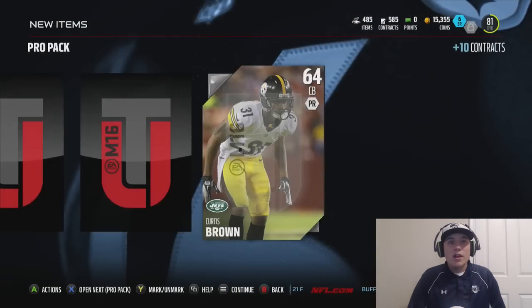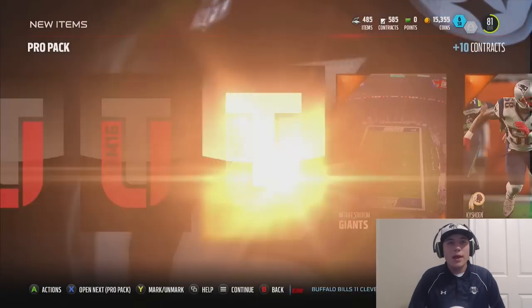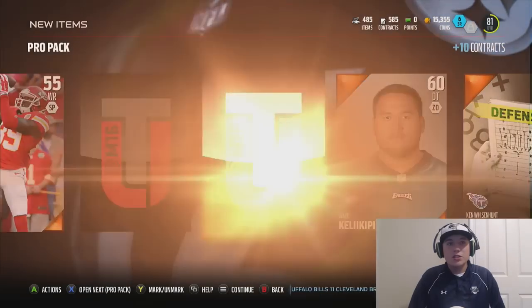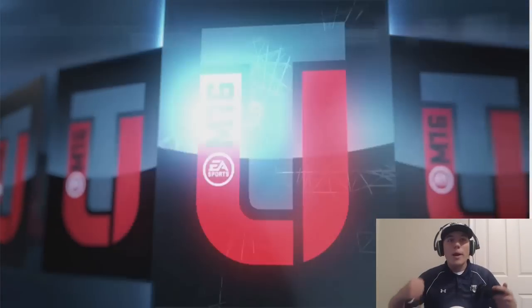Let's see what we can get. Curtis Brown, and we're going to get a Tremont Williams — definitely a good cornerback. We can add him into the rotation for my cornerbacks. But eight packs left — come on, we need an elite.